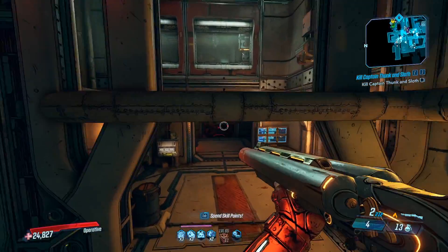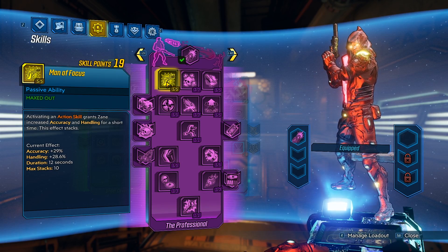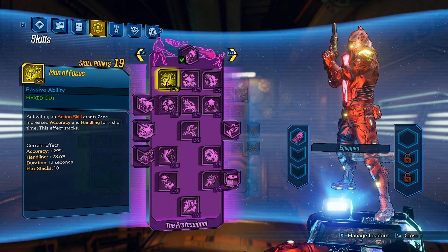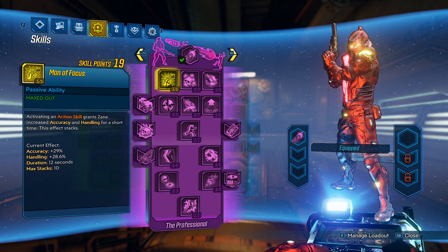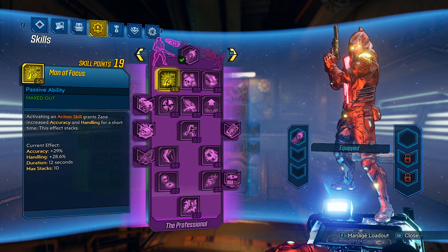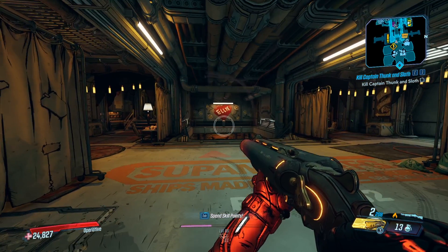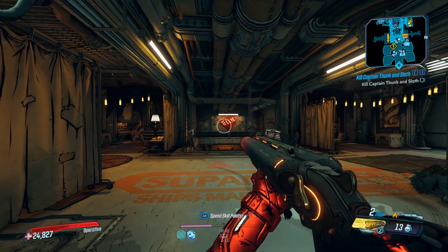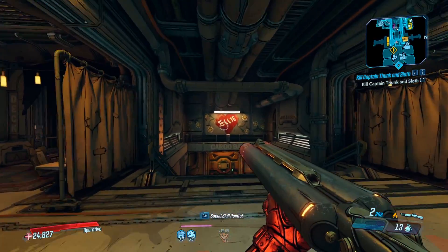For the first skill, we have Mana Focus. Activating an action skill grants Zane increased accuracy and handling for a short time. This affects stacks. When you max it out: accuracy 29%, handling 28.6%, duration 12 seconds, and max stacks 10. You can see the crosshairs on the Hellwalker — when I activate my action skill, it will get smaller and smaller. At 10 stacks, it's literally pinpoint accurate.